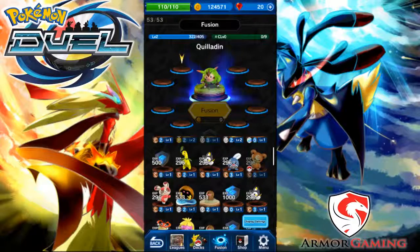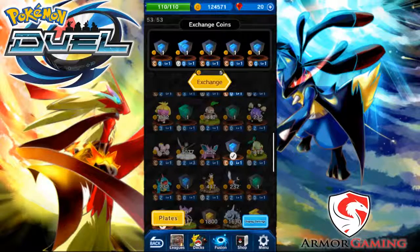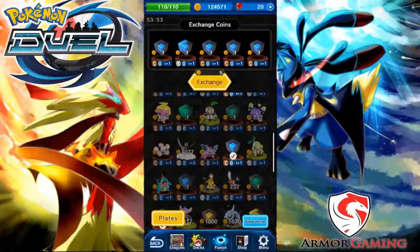It goes without saying that you should only use the blue cubes in the fusion area of the game. Like the green cubes, you never ever want to sell your blue cubes in the shop because they don't give you any money. Regardless of the level, for each blue cube I was to trade in, I would only get one coin — that's not worth it.